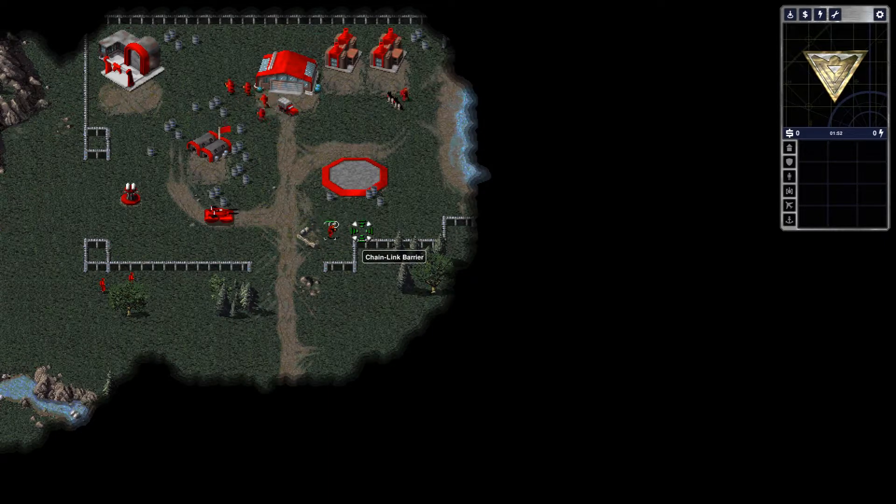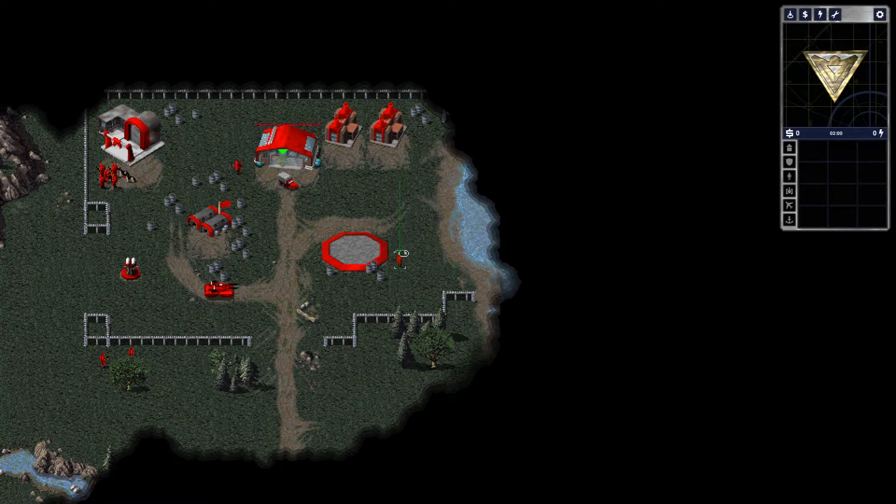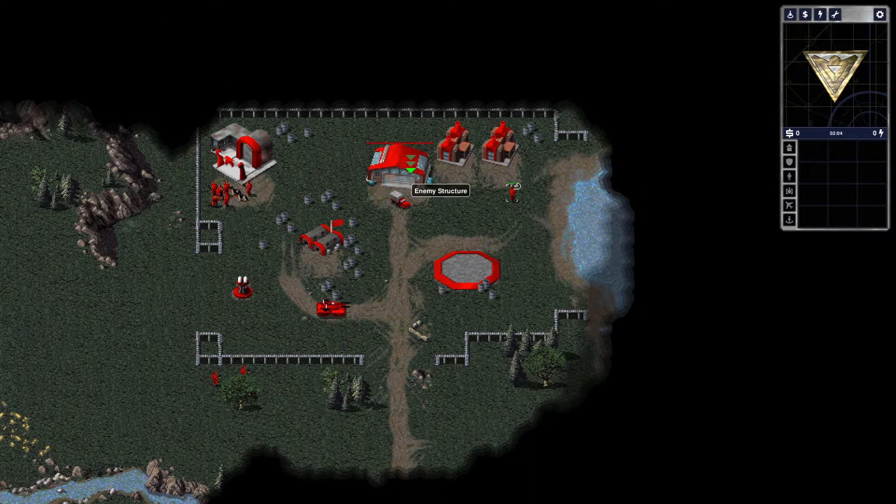For king and country as he says, because all spies are British as you know. We're in the base. We're basically just gonna follow this dog's patrol path here, hang out down here until he runs over there, and we'll run up this way and sneak into the war factory. Once we sneak into the war factory, Tanya's probably gonna pop out and immediately die to a dog or something stupid, I'm sure.